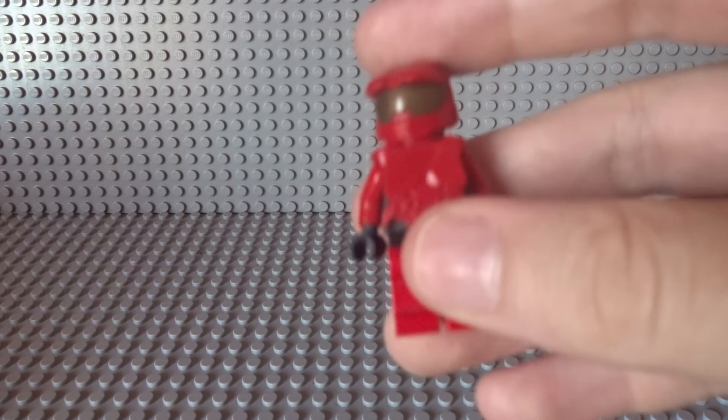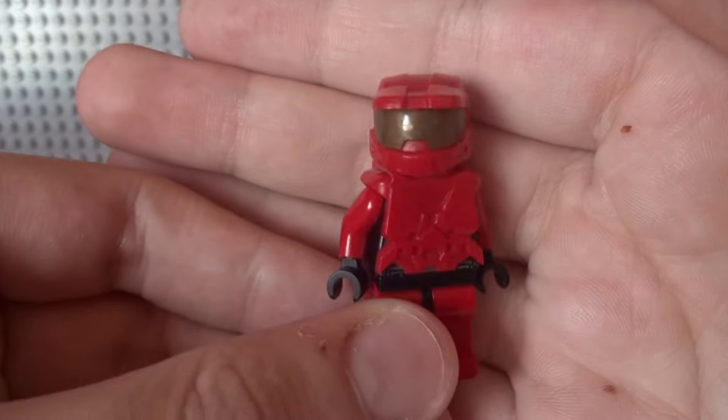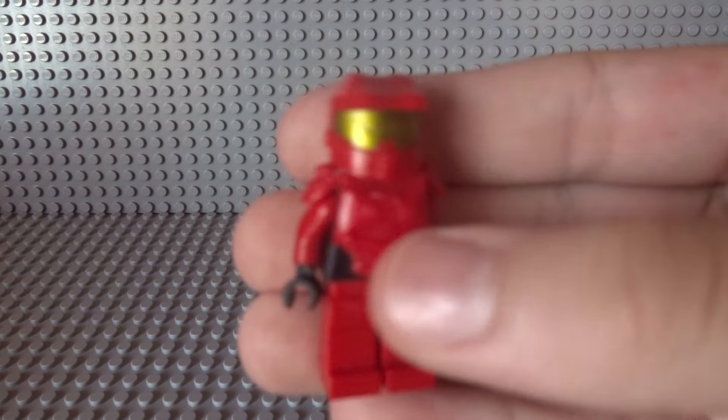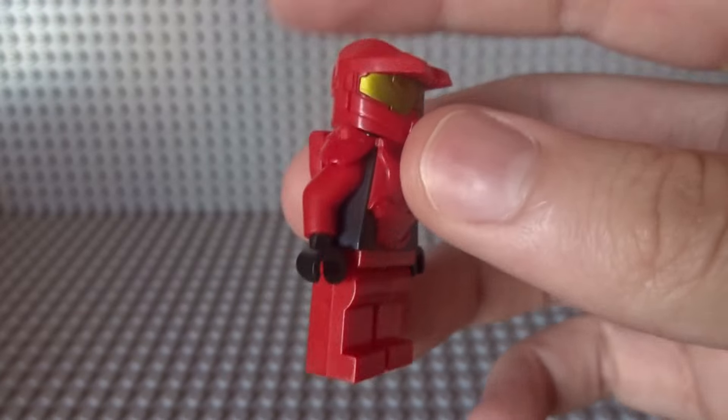Next up we have some other figures that aren't painted yet. This one I'm going to make into Fred from Halo 5 as well. Here are some Spartans — there's another one but it's in a box right now. This guy is super cool and got a lot of views on my channel — it was called the Brick Forge Spartan video. We also have a Red Spartan from Halo 5, which I got from Clone Army Customs recently when I went to Brick Fair, and it is super cool.